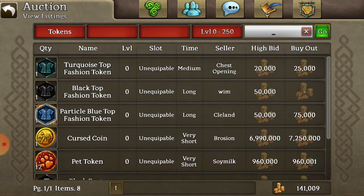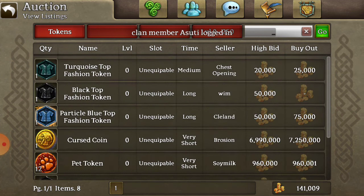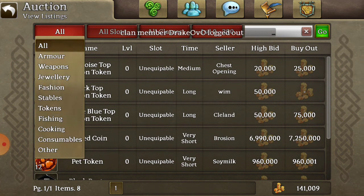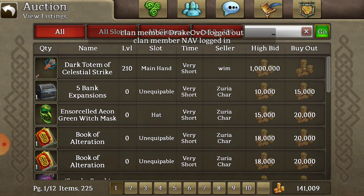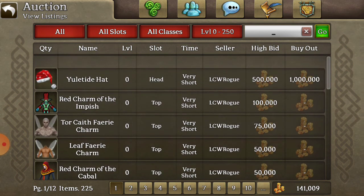It also helps with tokens — there's a decent amount of tokens in the auction house right now. One of my favorites that I always use: go to slot one, page one, and click 'Time.' This shows you the first things to go out of the auction house. That's kind of sad because I really want it and it's going out so soon.